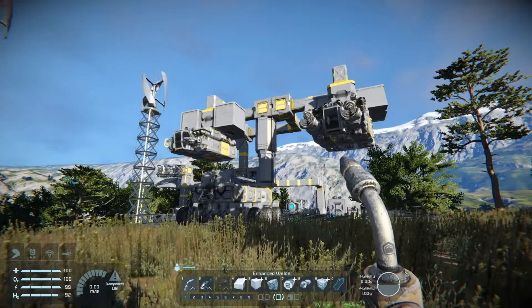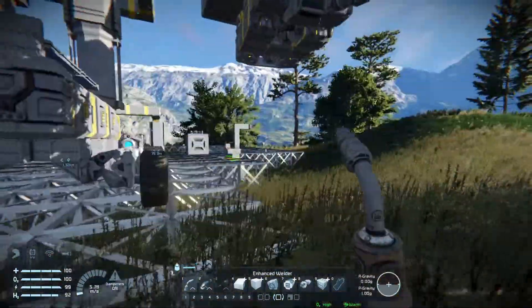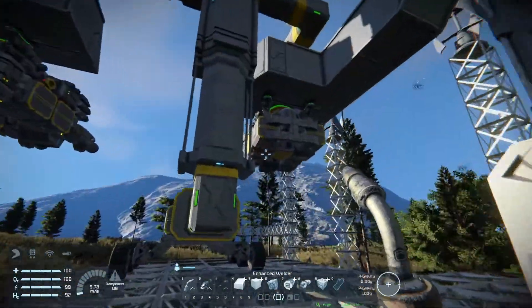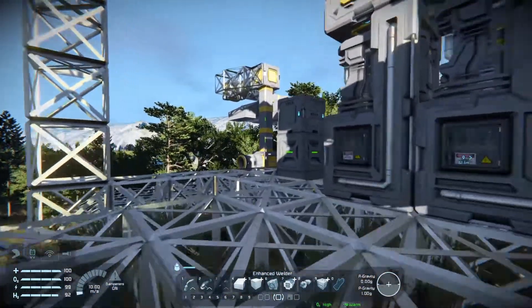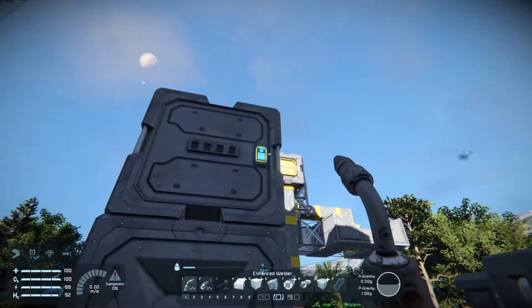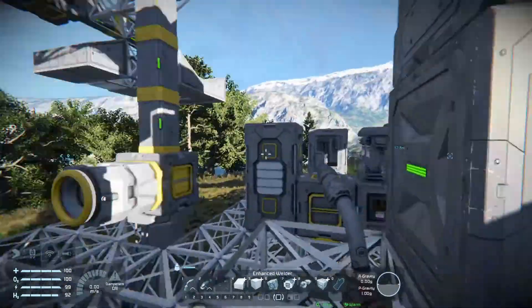Hello, it's Gat Carter here and welcome to another episode of Space Engineers. I've moved the rover to the new temporary location. I've also thrown down a merge block here — what I'll do is stick some landing gear on the welder grinder. We'll pick up this battery and plunk it down over there. Right now I've got this battery charging a tiny bit, just so it's got enough power to power the merge block, because otherwise I'm not going to get very far.